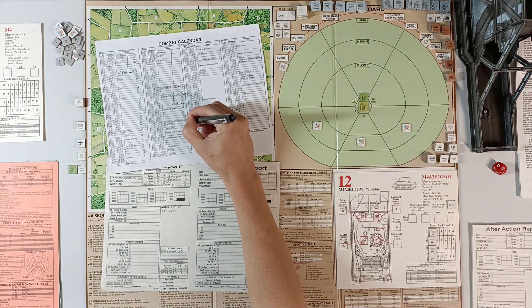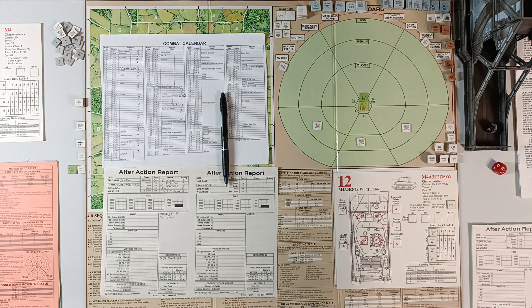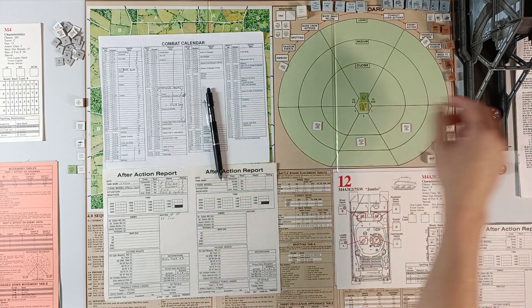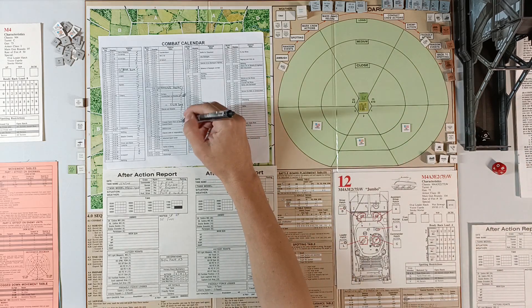Next one is a counter-attack which will happen on a roll of 2 or lower. Roll of 5, so we don't do that counter-attack either. Then we have an advance with medium resistance — it's Wolfkirchen. Roll 10, so there is no advance.